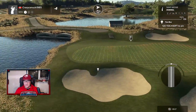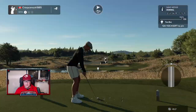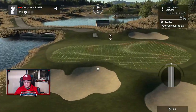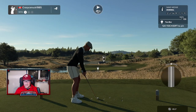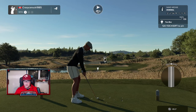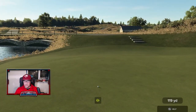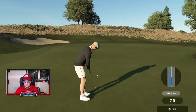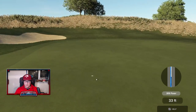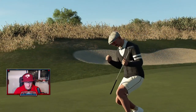Then we've got another par three, downhill. Only 120 yards, but a diabolical little green. Interesting — sloping heavily towards the water, with a couple of side shelves. We're not on the right shelf — that's going to give us an uphill putt. Not enough break. We'll take our par. Interesting little par three — he's done the par threes fairly well. Lots of variety.